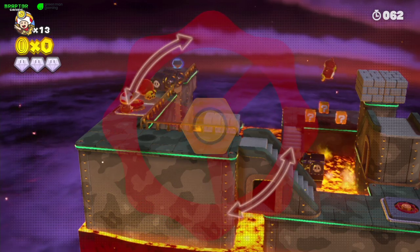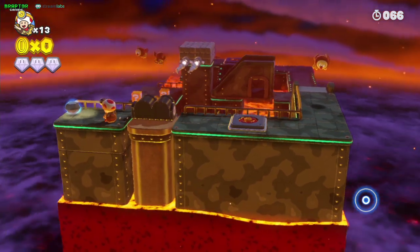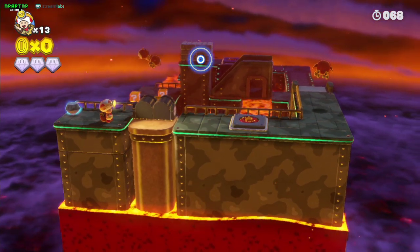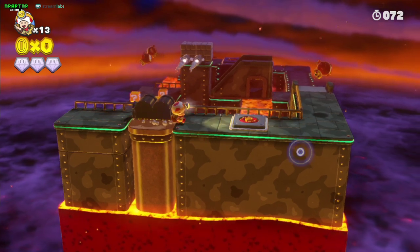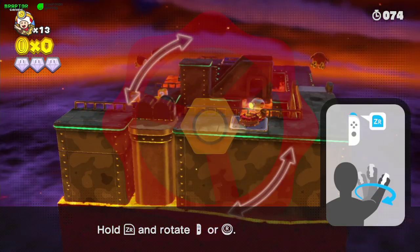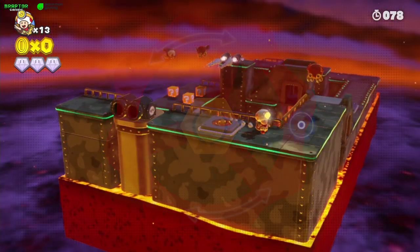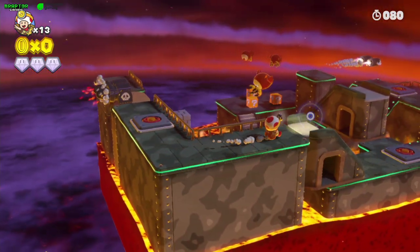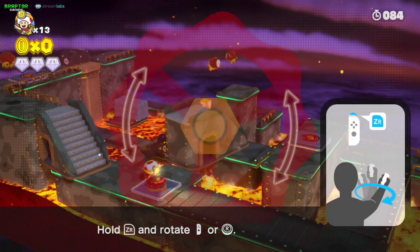Rapidly spin the bullet bill cannon so they can destroy the rock blocks, then turn them the other way and let them destroy the blocks on the other side. Grab the second gem, then turn the bullet bills again to clear the other side. Be clear of the bullet bills for the lower level.